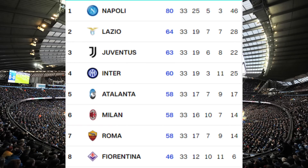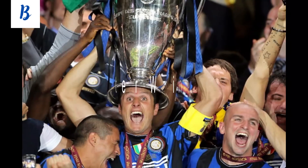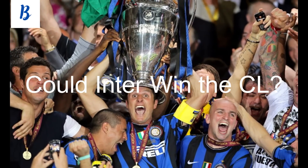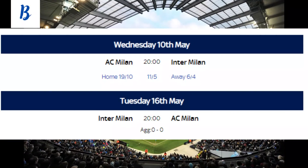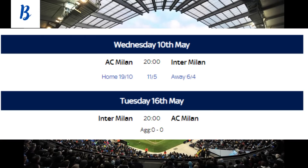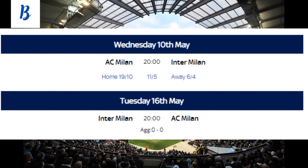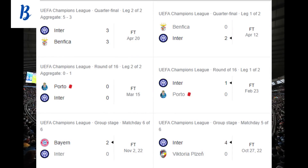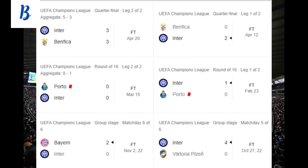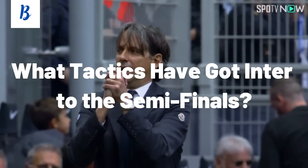Inter Milan are currently battling their neighbours AC Milan, Atalanta and Roma for the last spot to qualify for next season's Champions League. However, another route into next season's Champions League might actually be to win it. Of course, the winner of the other semi-final is going to be the favourite, but a win against their rivals Milan will give them a place in the final, and anything can happen. Their progress into the semi-final has gone largely unnoticed. So have we underestimated Simone Inzaghi's Inter? What tactics have got them to the semi-final?